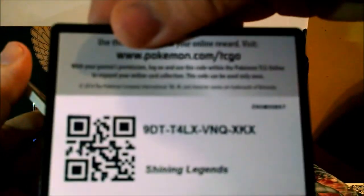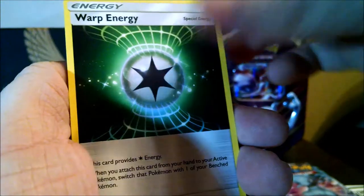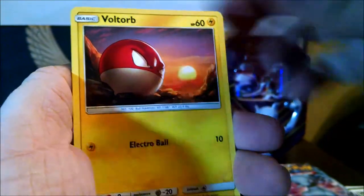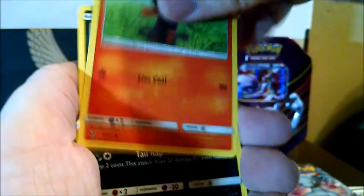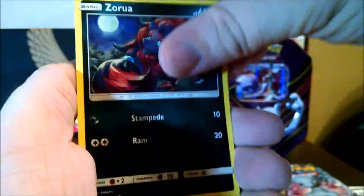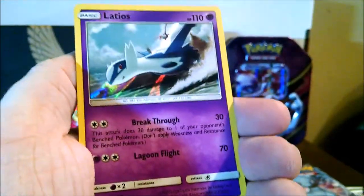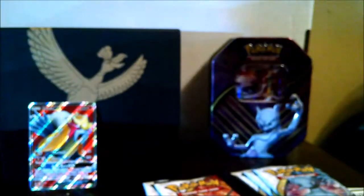Code card. Fire Energy, Warp Energy — I think that's going to be a valuable card at some point — Electrode, Floatzil, Voltorb, Litten, Purrloin, Zorua, Golette, Reverse Torkoal, and the rare: Gladion, normal holo. Next up, let's do the Shining Genesect pack.